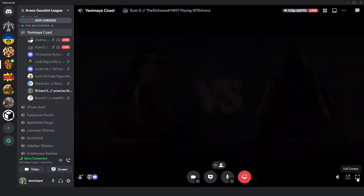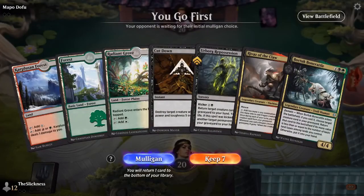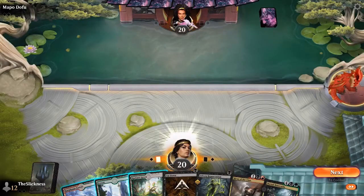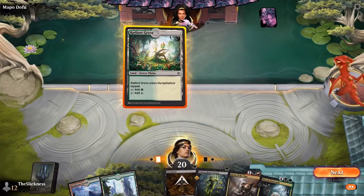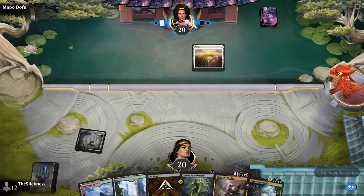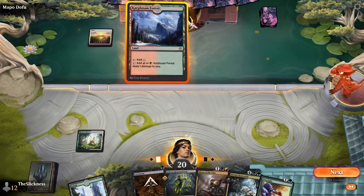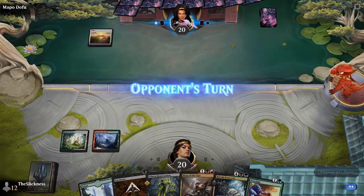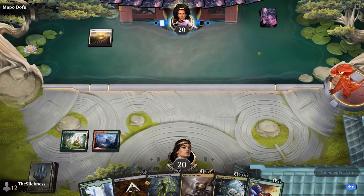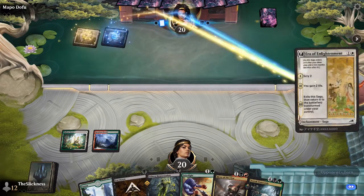We're here for a second feature match from week five — actually a death match. Two players on 10 losses: Ryan D against Andrew, who we saw last week play a very strange combination of ninjas, enchantment creatures, Zur, and all the other fun stuff. Ryan we also saw his deck a little while ago, but I think it's evolved or devolved into some sort of a silly, crazy five-color brew.